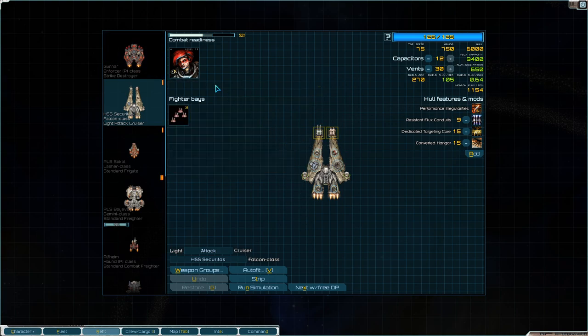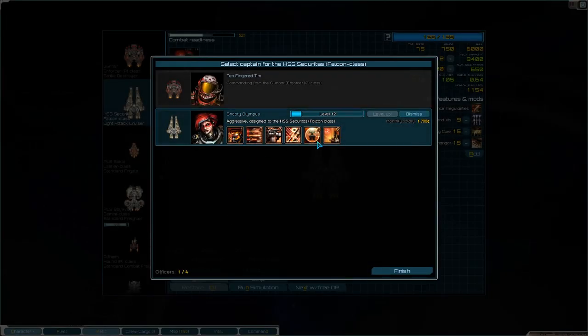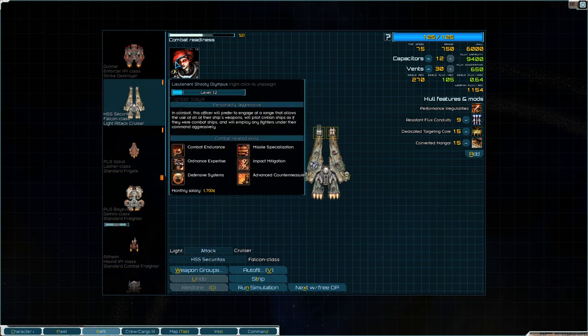I have one officer, Shooty Olympus, which I didn't change that name - it's just a great name. It looks like I need to level her up. I don't want Carrier Command, but I'll get those missiles up to spec. The missile skill isn't going to do great with those Annihilators, but she'll get to a more appropriate ship later. Right now I want her because she's aggressive with various offense boosters.